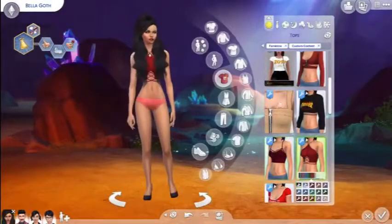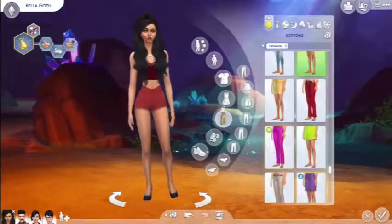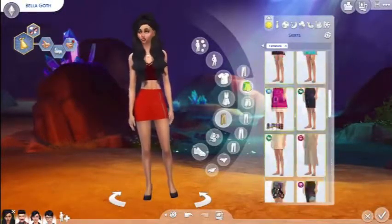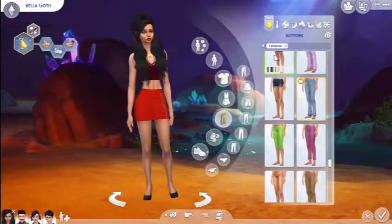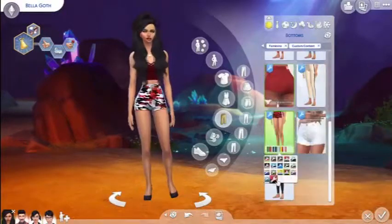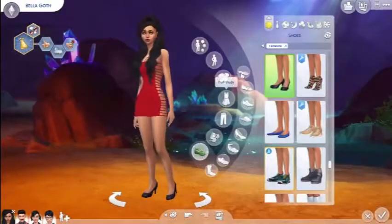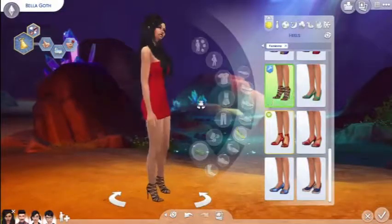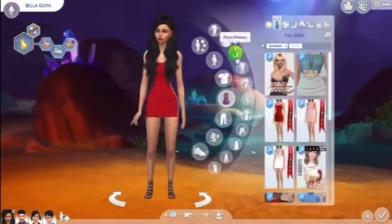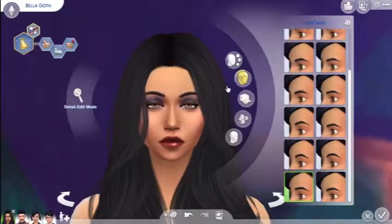While doing this voiceover, I had an idea about reading their description of their family. It says: the Goth family appears again in The Sims 4, living in Willow Creek. The family consists of an adult Mortimer — this isn't the actual in-game description but a description of them — Bella, who in this incarnation is younger than her husband, starting out as a young adult; a teenager, Cassandra; and Alex, who is a child. The Sims 4 is officially considered an alternate universe from the previous installments, which explains the age discrepancy of the characters compared to previous releases.